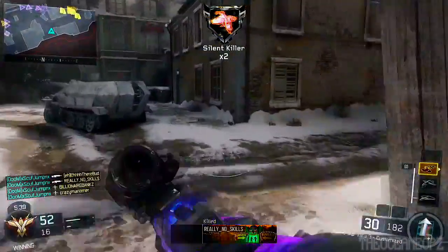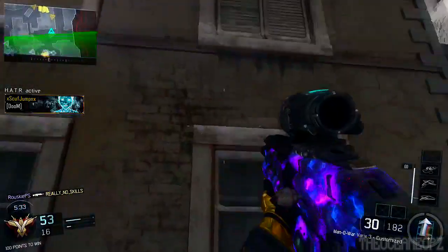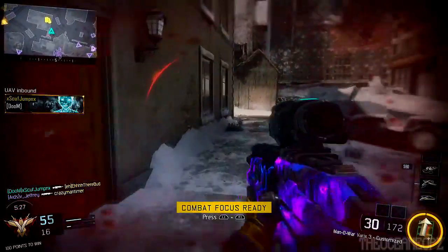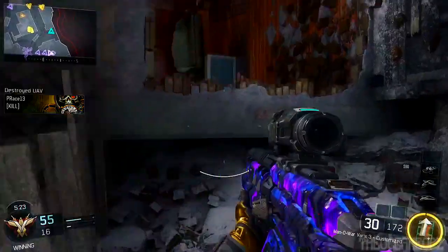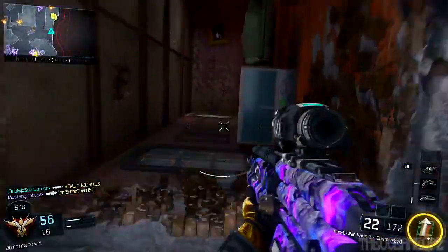So it's the Variks 3 sight. If you guys remember, there was a glitch with the Variks 3 and Suppressor where you could actually get long shots pretty easily, but they patched that. Then they buffed the Variks 3 attachment — now it literally has no recoil. You can put it on the Vesper and the Vesper has no recoil. You don't even have to run Grip anymore on the Vesper. All you have to do is run that Variks 3, Cinemax, and Fast Mag, and automatically you are a god.